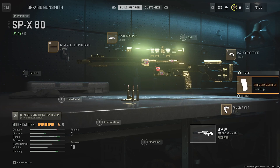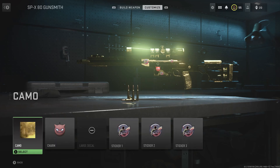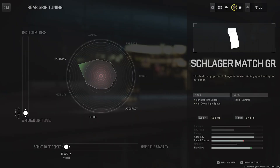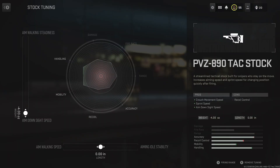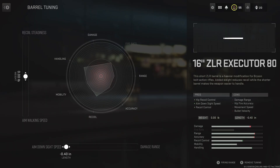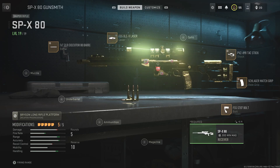Now we're going to look at the tuning. You can only tune when you max out a weapon — this is max level 19, and I got it gold. On the grip, make aim down sight and sprint-to-fire speed all the way down. On the stock, aim down sight speed all the way down, aim walking speed in the middle. On the barrel, aim down sight speed all the way down, and don't move the aim walking speed.